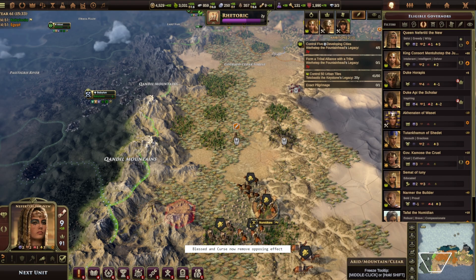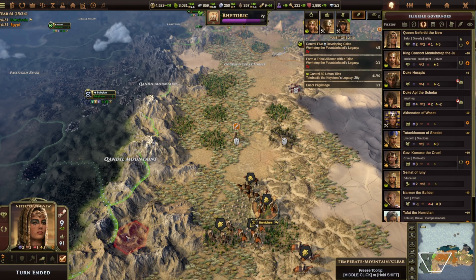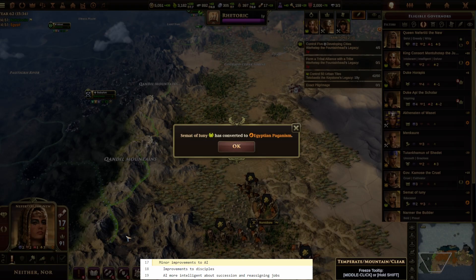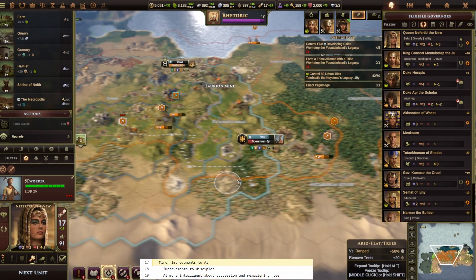Trades Blessed and Cursed now cancel each other out. This is a logical fix, in line with other opposing traits canceling each other out.